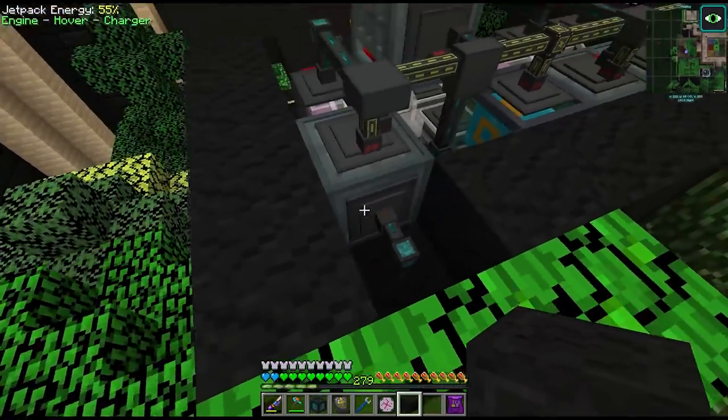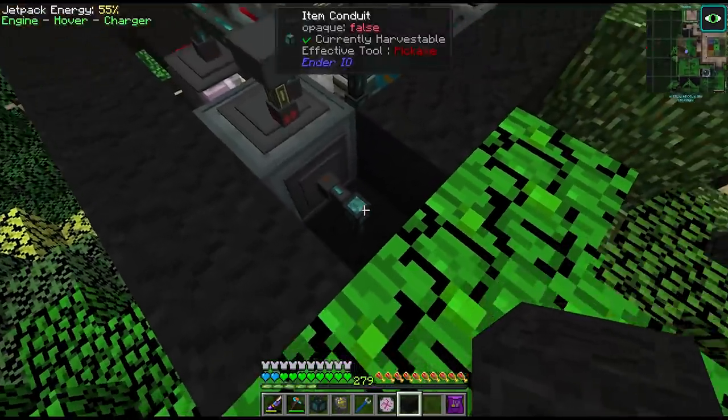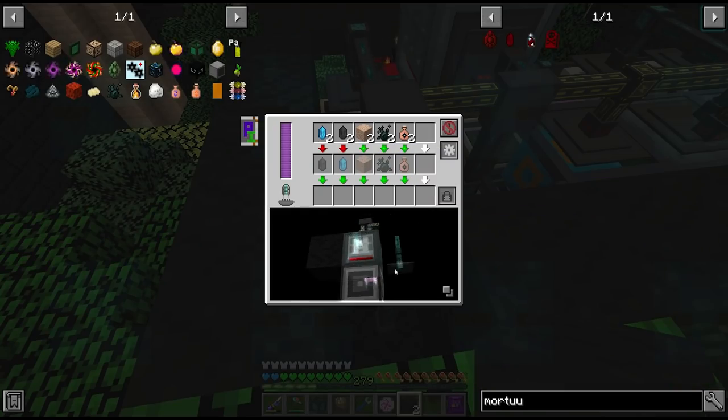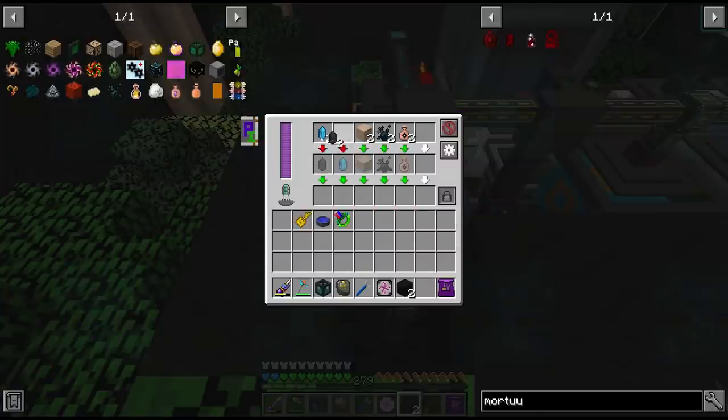As for the inserts, we're now inserting via limited item filler and item conduit from the interface back here, instead of using the pull function from the impulse hopper. Although it seems that we need to reverse the order of these things — there we go.